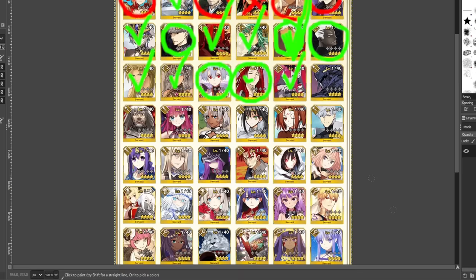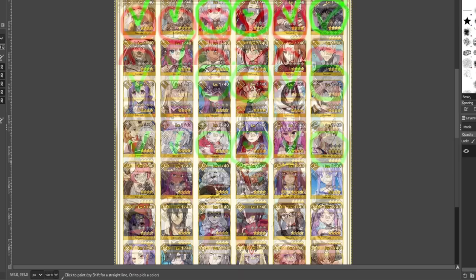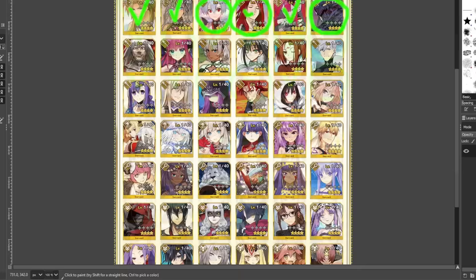Lancer Artoria Alter is definitely coming up on being very good — she's one of those servants to keep an eye on, kind of like Saber Alter. She's on the cusp of being really, really broken — both her and Salter are really strong and just one buff away from being nutty broken. We'll see how that pans out.